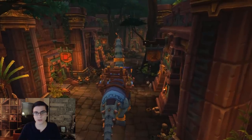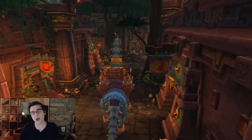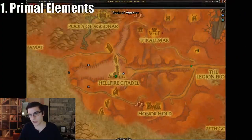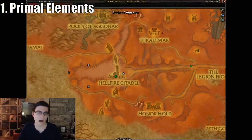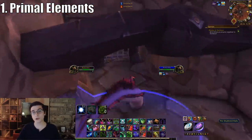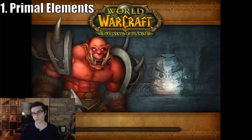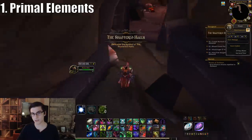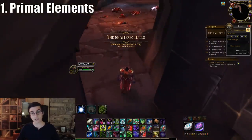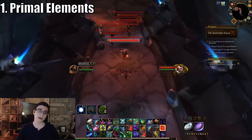As always, I like to start with the best method first, and that's going to be farming primal elements — primal air, water, earth, and fire — from Outland mobs. There are two ways to do this: you can farm motes from elementals, and when you get 10 motes you combine them into the primal of that element, or the most time-efficient way in my opinion is to do Heroic Shattered Halls.